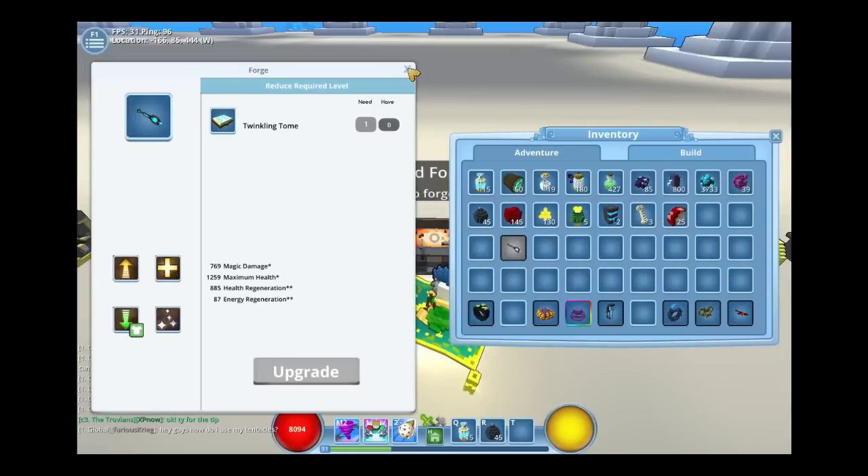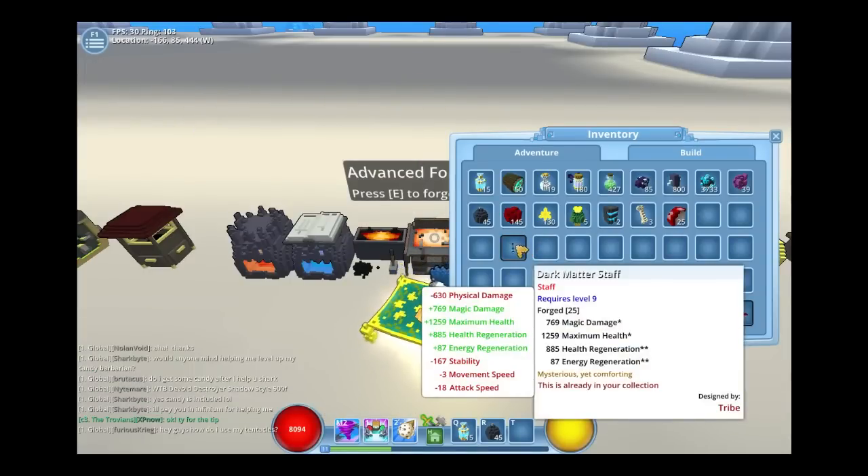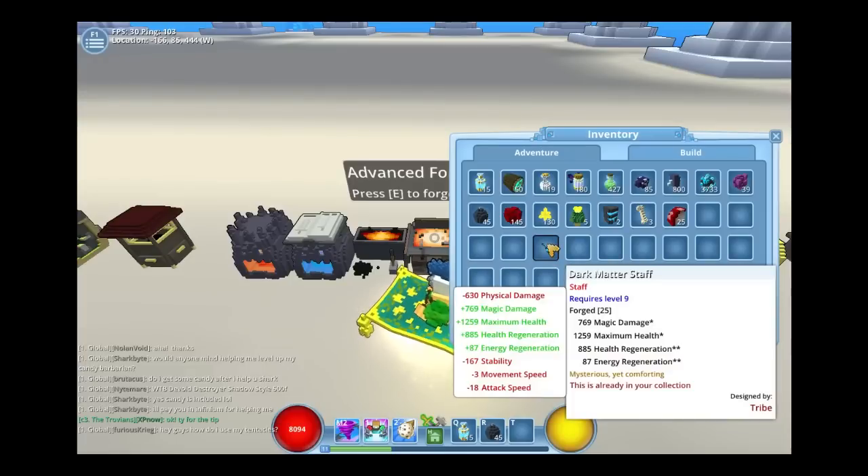Now see — all our stats are the same, but we have 'requires level 9' now. So now we only have to be level 9 to wear this. You can go ahead and click out of here — now you can use it at level 9 instead of level 10.